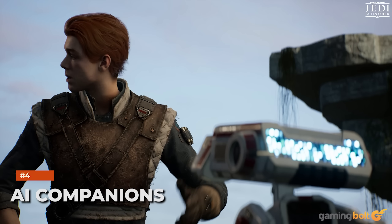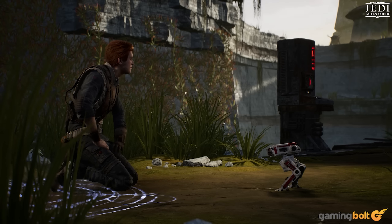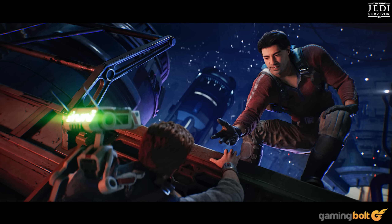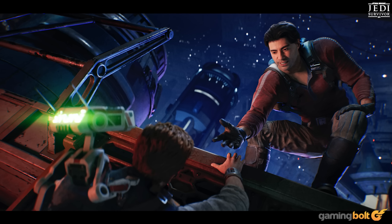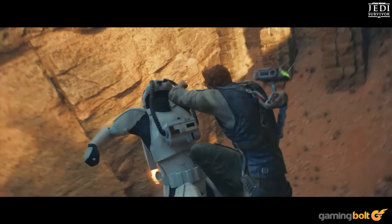AI Companions. Star Wars Jedi: Fallen Order had BD-1, who accompanied Cal through his journey and provided some healing, scanning, and traversal options. While it returns for Jedi Survivor, Cal will meet other characters that aid him. One such companion is the mercenary Bode Akuna, who helps in combat, pulling off some cool double-team maneuvers. Other companions, if any, have yet to be revealed, but players can expect more new characters while old favorites like Cere return.